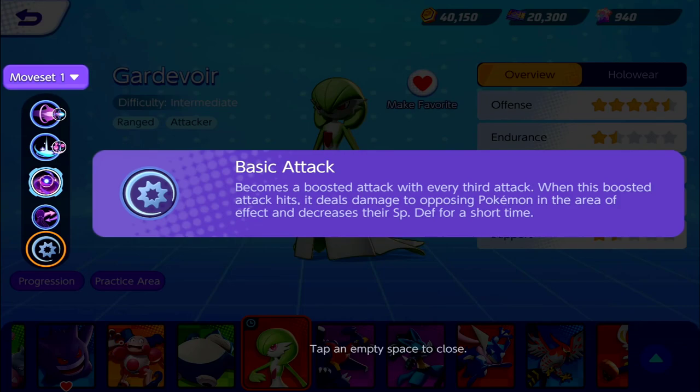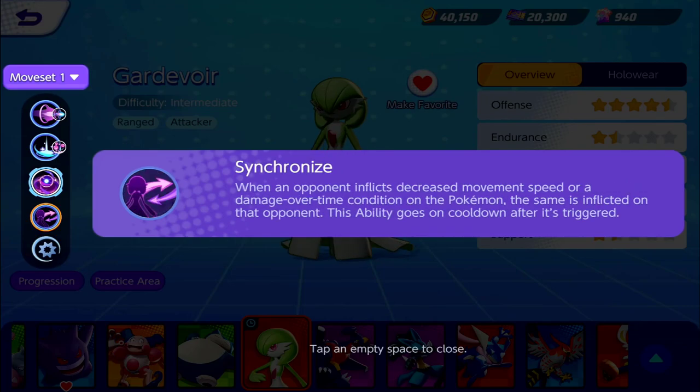I can't wait to play Gardevoir whenever Pokémon Unite releases this month. For our first ability, we have Synchronized: when an opponent inflicts a decreased movement speed or damage-over-time condition on the Pokémon, the same condition is inflicted on that opponent. This ability goes on cooldown after it's triggered.